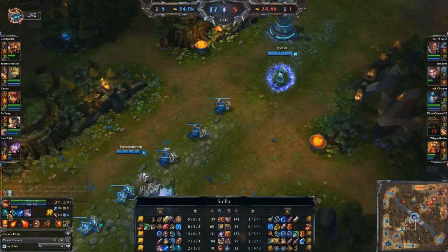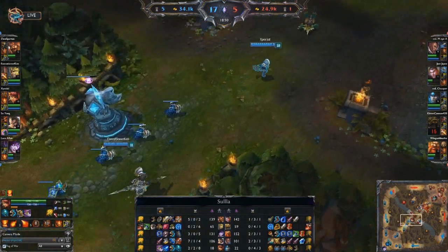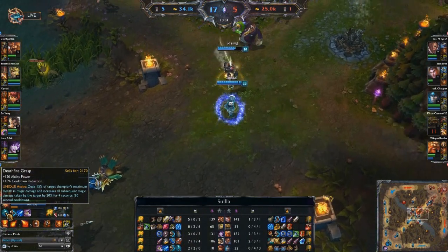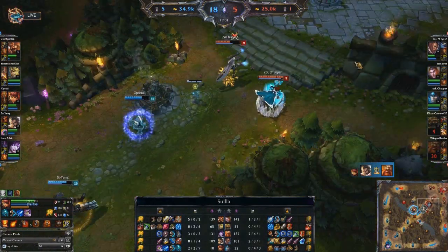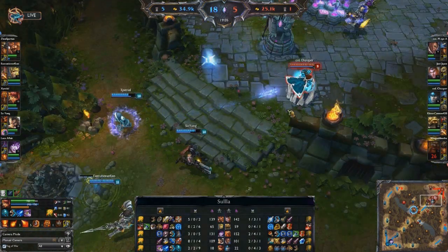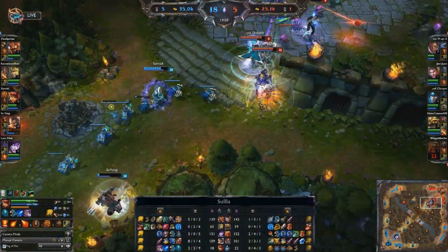What has X-Special picked up now? He's got a DFG — Deathfire Grasp — so he can 100-to-0 people. You wouldn't see people buying this item in Season 3 typically. Down we're going to see Graves fall once again. DFG has not been used yet. Does X-Special have his flash? No, but it's about to come off cooldown. And right there, grabbing 16 more gold from proccing the Frost Fang passive.